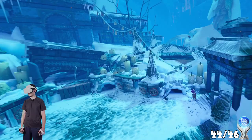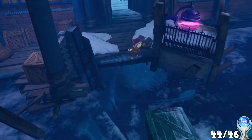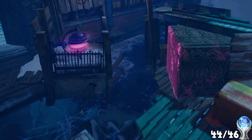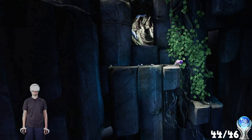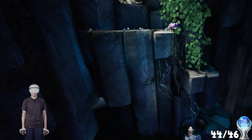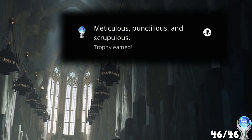Even worse than that was the 351 Relic Dust hidden within destructible objects all throughout the game, and it is very easy to miss — Dustbuster, that's all the Relic Dust. And finally, the last trophy needed to pop the Platinum was to complete Sahema's chapter without a single death. It sounds hard, but trust me, it was pretty easy. With friends like these — no-death run completed. No-death chapter. And Meticulous, Punctilius, and Scrupulous — Platinum trophy, Moss Book 2.